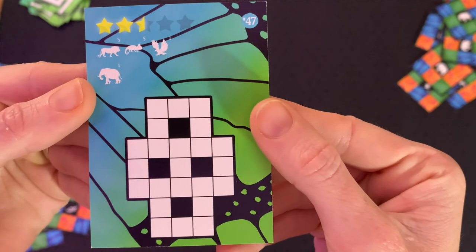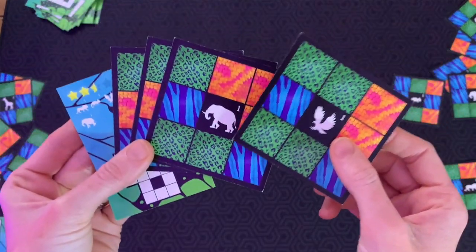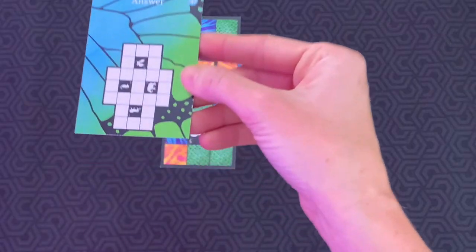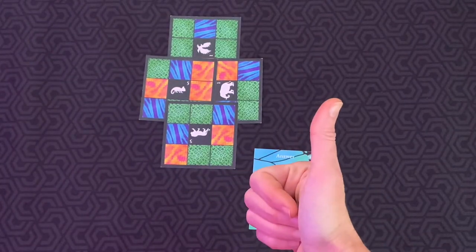The last thing I want to talk about is the solo variant. When I was playing it, it very much reminded me of puzzle books — crosswords, word searches, or Sudoku. Those are the kind of people I think would really gravitate towards the solo component. There are many little puzzles and you pick one — the puzzle tells you what cards you need to make a particular image. You gather up your cards and try to replicate the image. When you think you have it right, you flip it over and it tells you where those animals should be and how they should be oriented, letting you know if you won that puzzle.